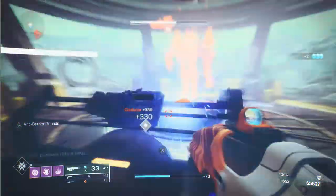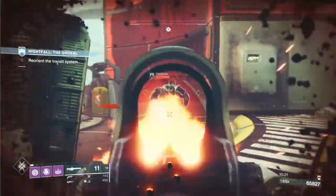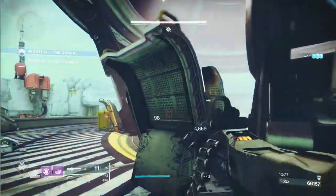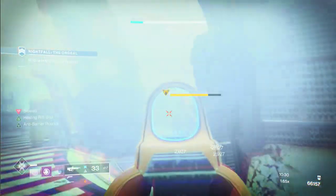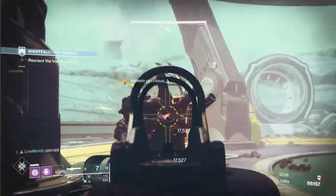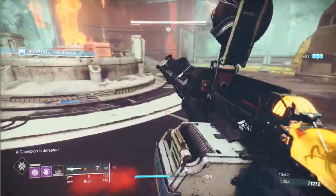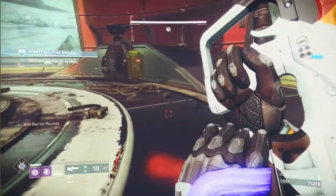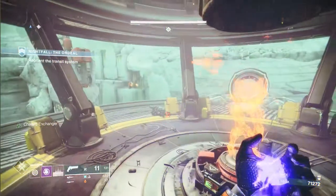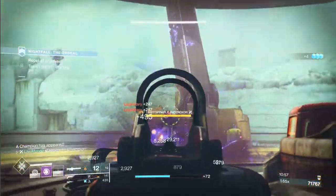I threw my grenade but the barrier champion was over the other side this time. I've been trying this run a few times and that's the very first time he hasn't been on those stairs, so he'll probably be on the stairs when you go. I toss my grenade, put down a rift, put his shield up, and then finish him — I'd used more heavy than I would have liked. Nothing will come after him until we activate this console. As soon as you activate it you're going to get an unstoppable with some Cabal.